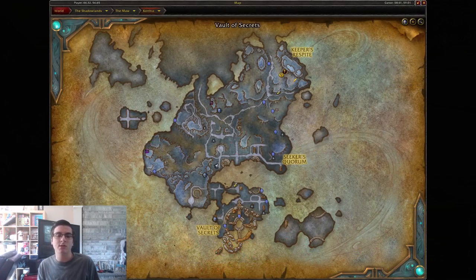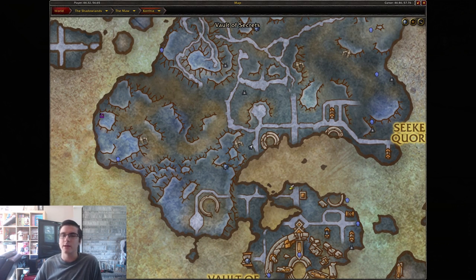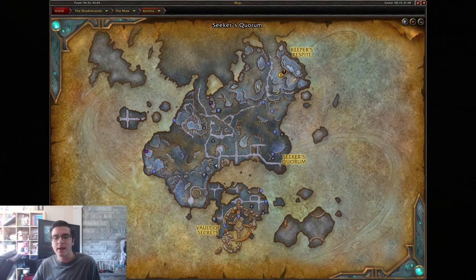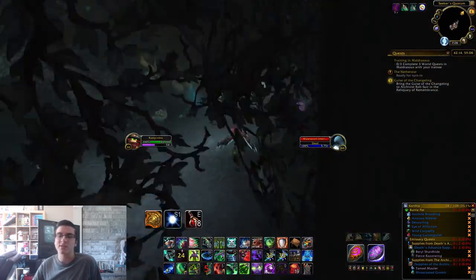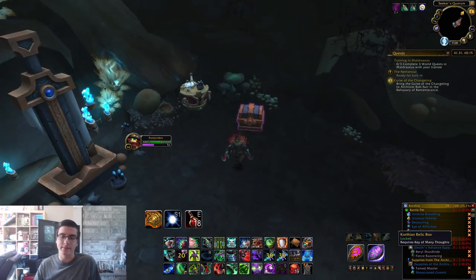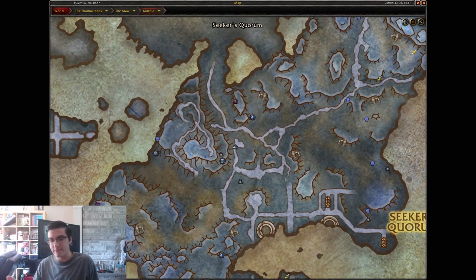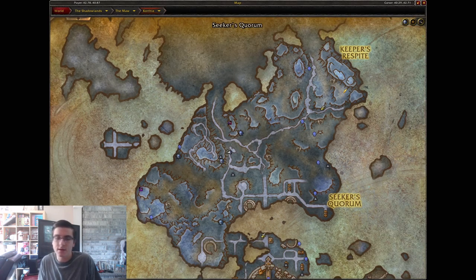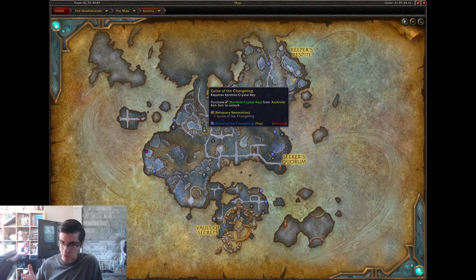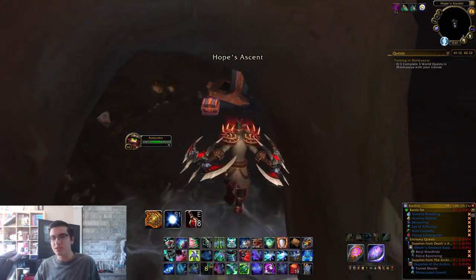The second rank two item is the Gorak Claw Fetish. Head over to the cave on the map, find the chest inside, make sure you have the correct key, loot it, and then head back to the Archivist to hand it in. The third one is the Guise of the Changeling, also inside a cave. Just head to where I am, loot the chest, and bring it back to the Archivist — some of these give you toys as well.